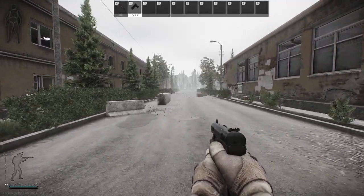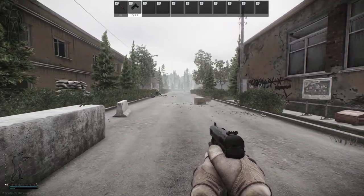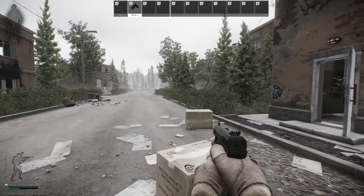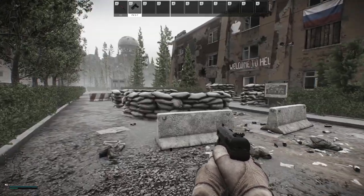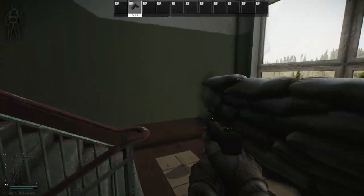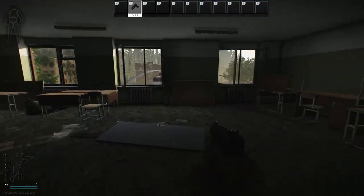Moving on to the map Reserve. Flash drive spawns are different on Reserve. Instead of being a single area like Woods, every computer entity has a chance to spawn a flash drive. There are a total of six computers that I'm going to mention on this map. There are two locations that I know of that have groupings of computer towers. The first is the RBAK room — and you shouldn't need a key to get in.